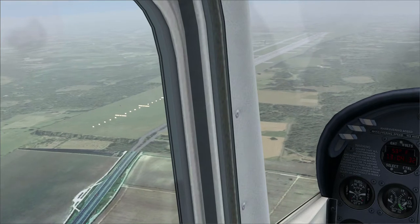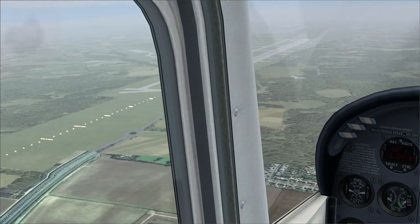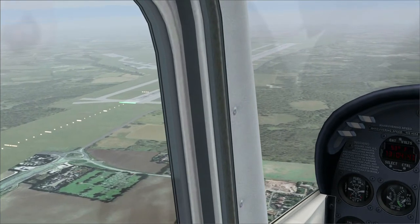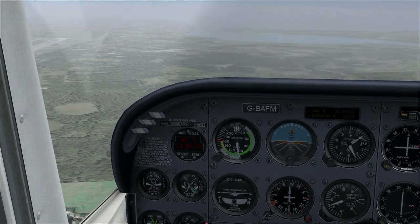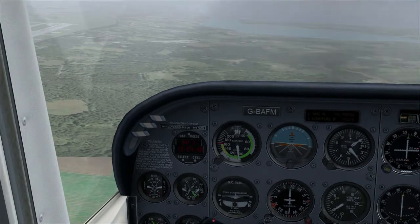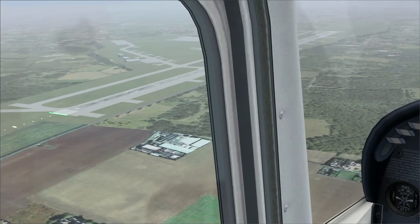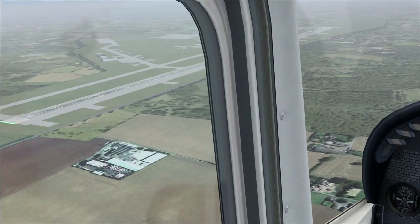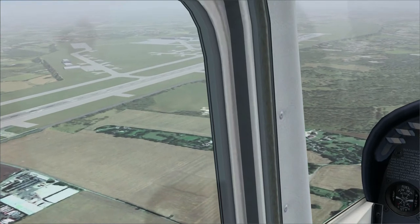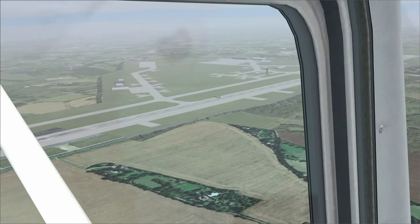Most circuits are left-hand, and once again that's because the pilot sits on the left. If you sit on the left and want to fly around in a circle, you want to fly in a left-hand circle so that you can always see what you're flying around — in this case, the runway. So we're a little bit high on the downwind. There's a jet taking off — you can see some fantastic sights from here.